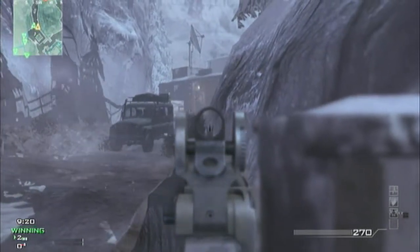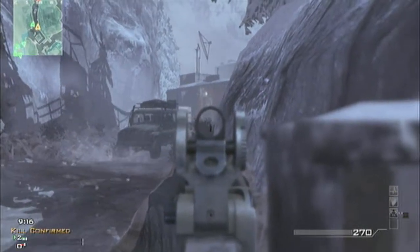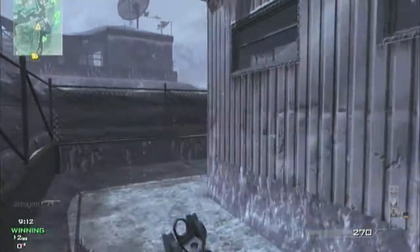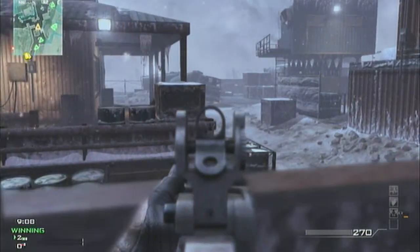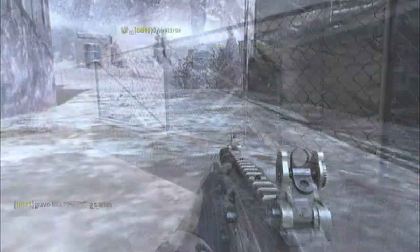Check this corner, this alleyway right here, because they'll spawn from where we just spawned and try to come through that building — like that dude just did and got shot. There's a guy right here; he doesn't see me. I spotted him and quickly pegged him a couple of times. Let somebody else get him — hopefully I get an assist.